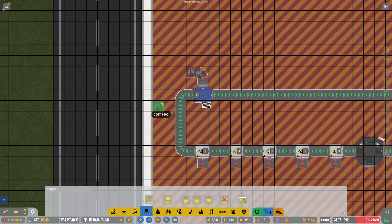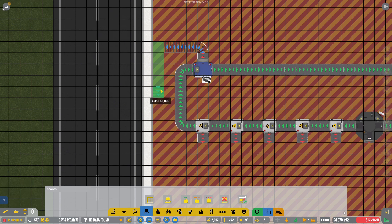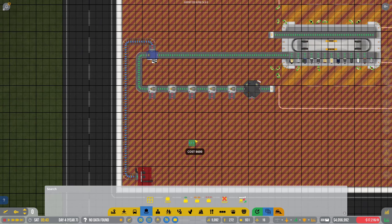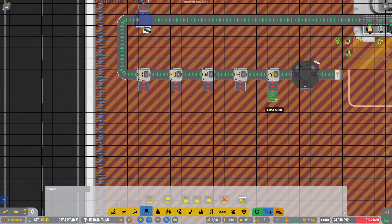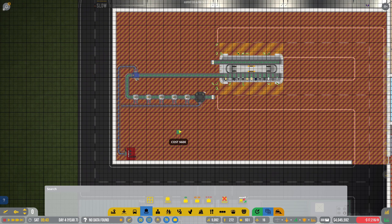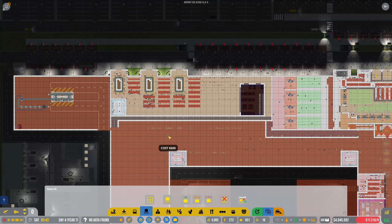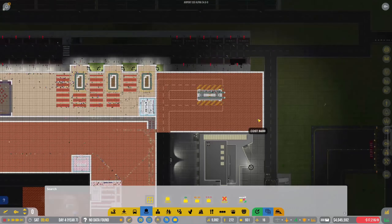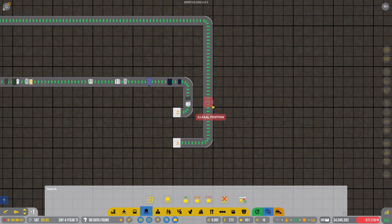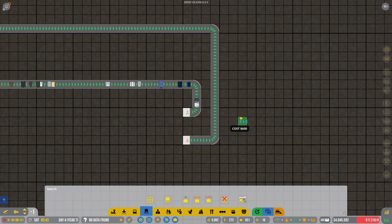That'll be our setup for getting rid of things. We get the baggage destroyer and throw it down in the corner. I'm going to use high-speed conveyor belts and bring them over to here. People can walk over conveyor belts, so we'll just do high-speed conveyor belts like that. Then all we need to do for these is exactly the same thing, straight across like that. So if anything needs to get destroyed - if anything is scanned and found that shouldn't be there - it gets destroyed.